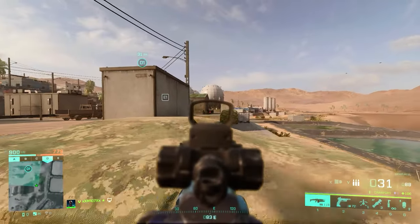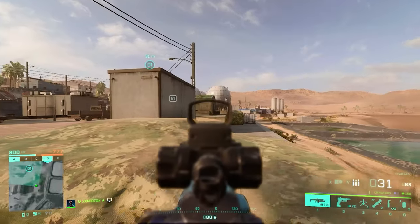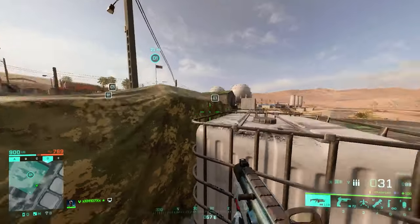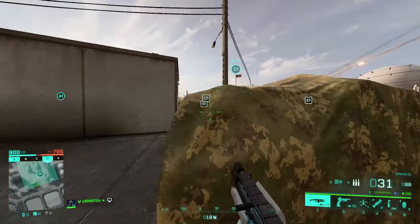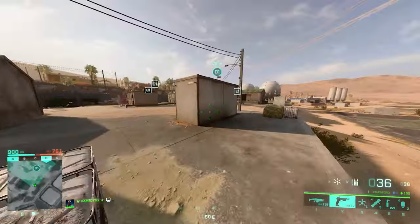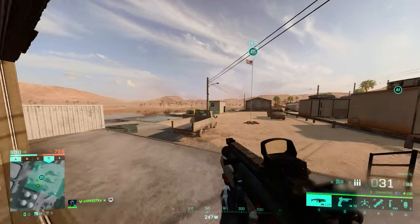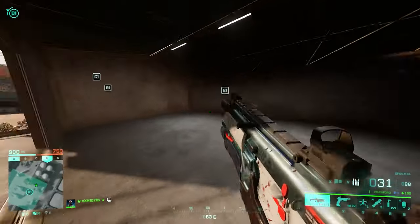If you want to be more aggressive and in the core of the fight, this cover here gives you a head-glitch advantage. If you're sure your back is secure, this is a great place to cut people down trying to push the site. There's also another good place — similar but with more risk and more lines of sight and more of the map in your range, plus eyes on this building. A lot of people play in this house thinking it's safe — I don't recommend it unless it's absolutely necessary.